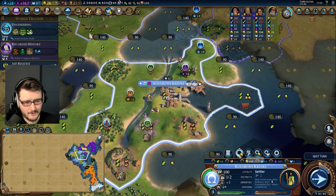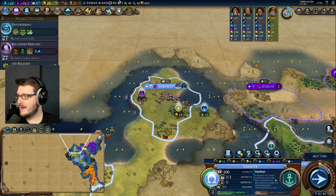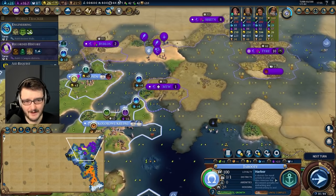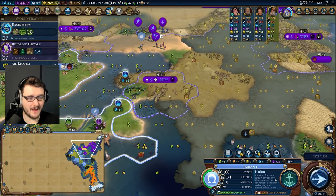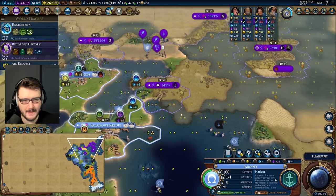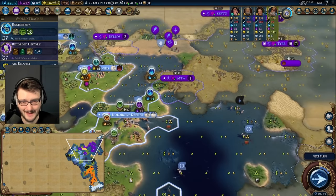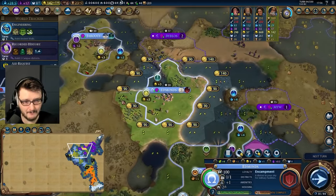Why would you settle there? What is wrong with you, Dido? Now I have to buy these science tiles. This is just the AI in a nutshell — every single time I'm having a fun game, the AI just forward settles you. Thanks AI, I appreciate it. This city is an affront to man and god, and I am both.